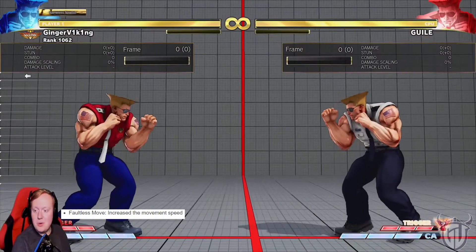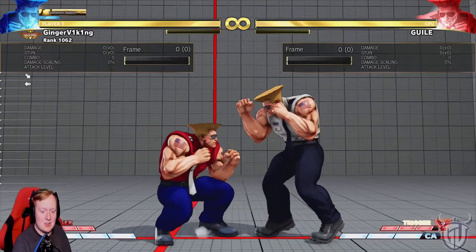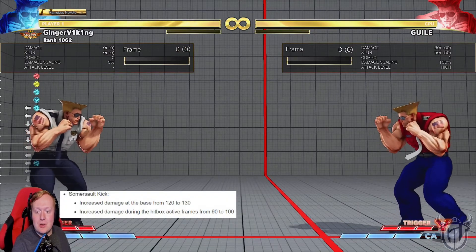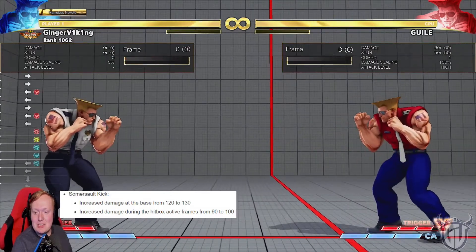Faultless move — increase the move speed. Look at that speedy boy. Somersault kick — increase damage at the base from 120 to 130. So more damage. Increase damage during the hitbox active frames from 90.